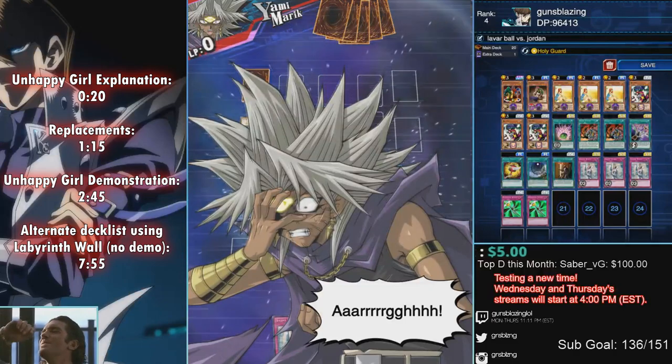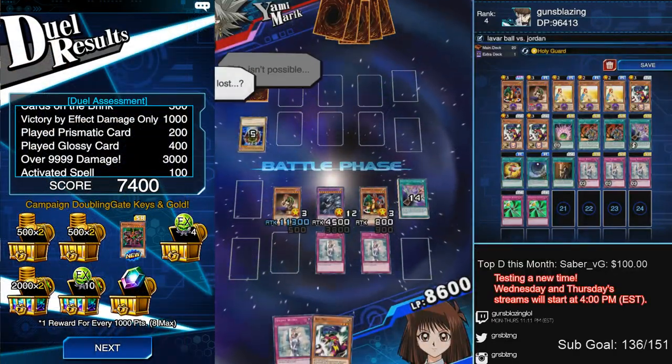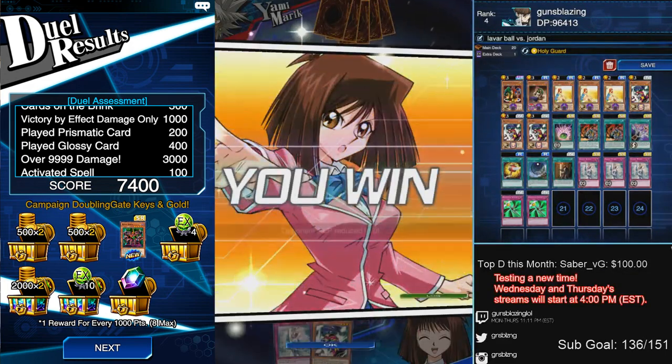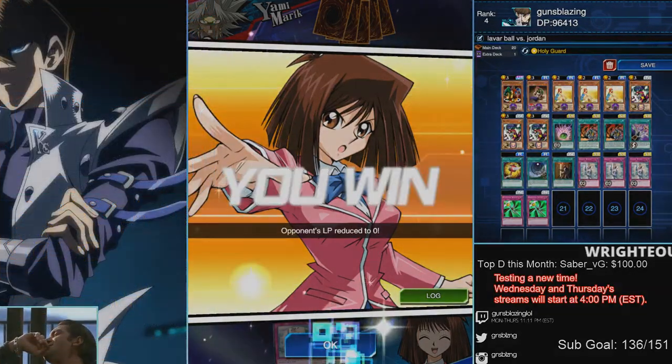That's over 10,000 damage. This particular farm got me 7,400 points — kind of sad it's not 8,000 but it's the best I got right now. If you're using Piranha it will be over 6,000, so keep that in mind.